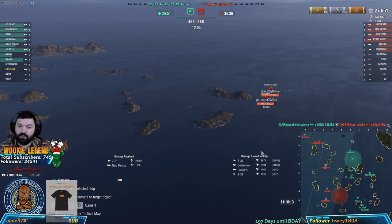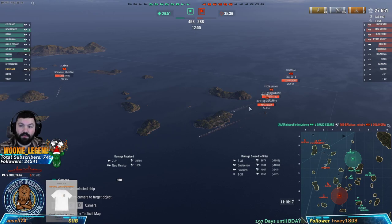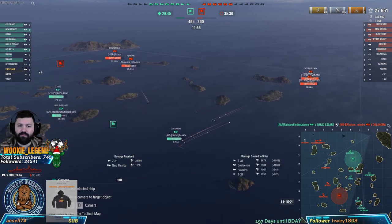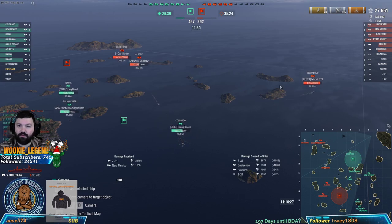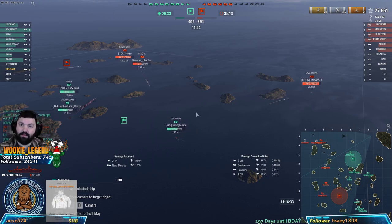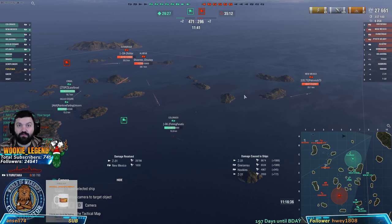We got caught with the wrong ship coming out from around the island and we paid for it - that's very common, not even just for new players but for all players. We had no scouting because our DD was elsewhere - they went all the way around. We only spotted one DD. Our DD wasn't in position to spot for us.